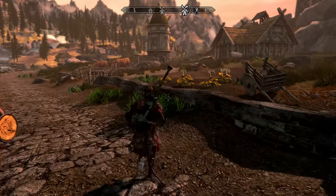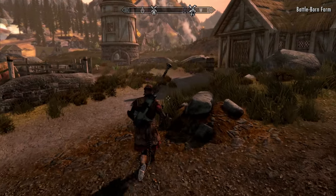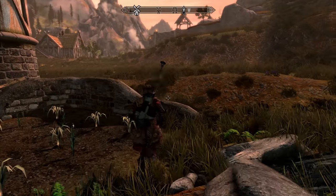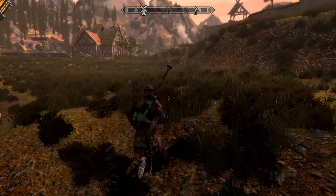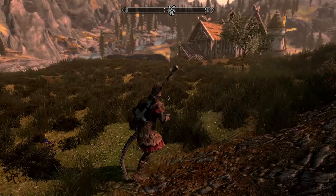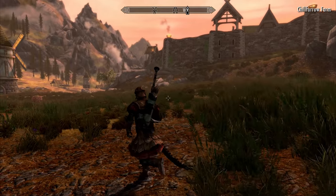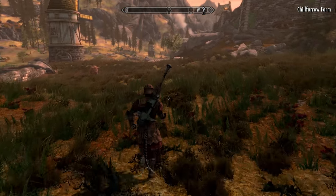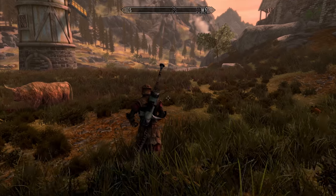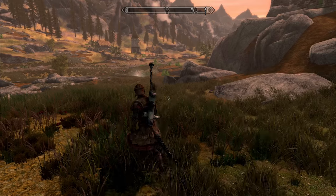Alright, we've found this area — continuing on down here. There's a stable over here, and another farm. There's so much farmland, actually — it's really almost, I don't know how to say it properly, but it's very realistic. They did the same thing in Oblivion too, where almost every single town had farmland right outside of it, except for Leyawiin and Bravil because they were on marshes.